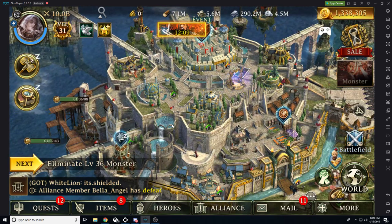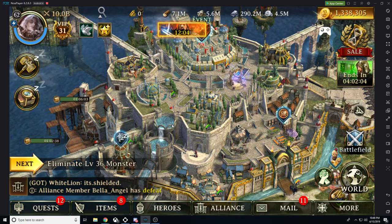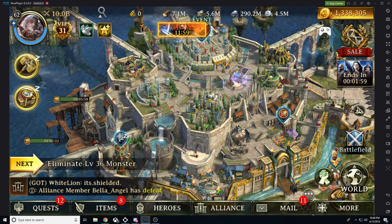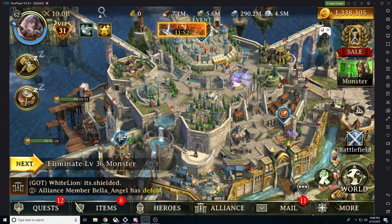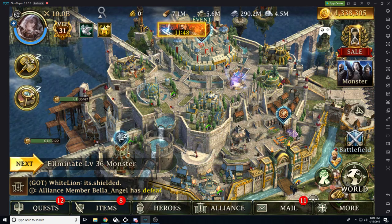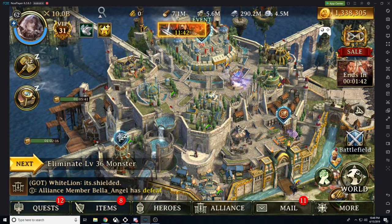Where can I find everything that I need in this game? We're going to start off and this is our basic introduction. This is what we see in our castle. From the left side we have our profile picture. It gives us our lord level in the top left corner. Then it gives us our energy level and it tells us how much AP we have. AP is utilized to kill monsters and it's utilized to kill chaos. We'll get more into that in a bit.